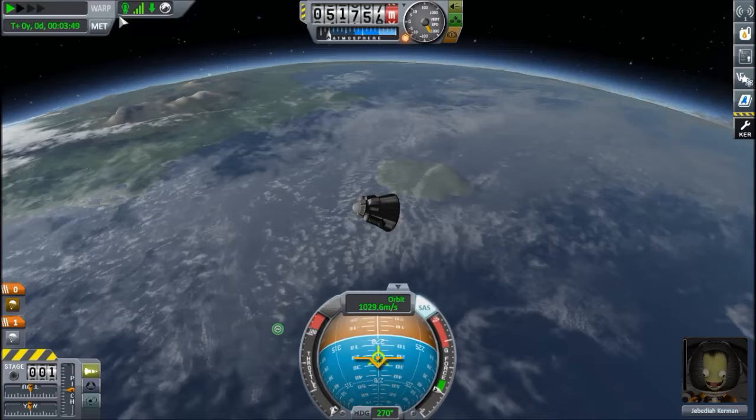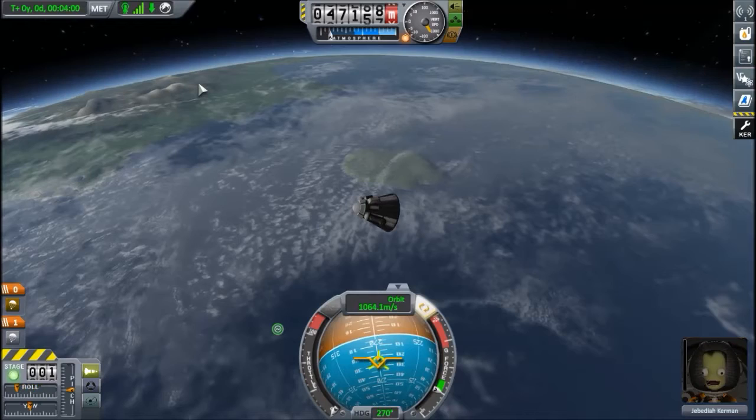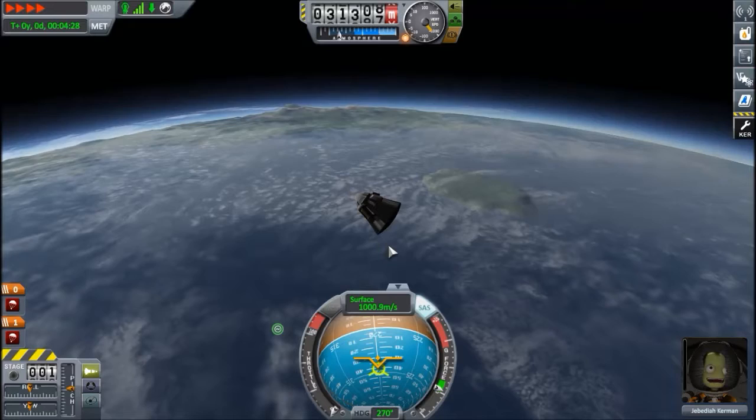Normally if you're in space the default acceleration is just time warp and you cannot do anything with your ship — you cannot steer it, it just accelerates time. However, you can force the physics acceleration, for example if you want to make a very long burn with your engines. That's actually useful, but for us right now we don't care. Zoom zoom zoom.